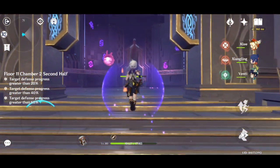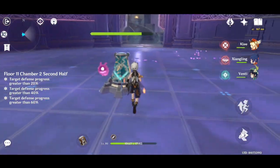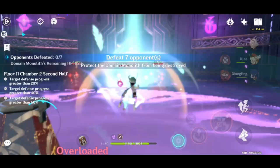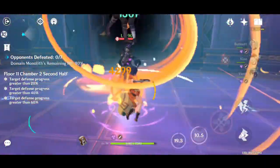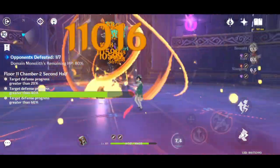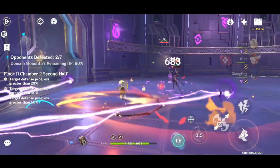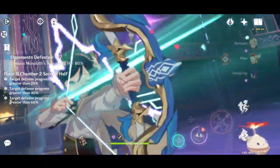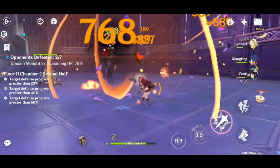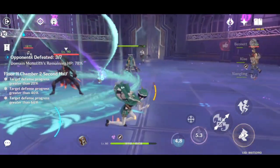For Chamber 2, the key point of this strategy is to use Venti's burst over and over again. I will use Venti's burst to gather all of the enemies and burst them with my Pyro character, making sure to regain more energy for the next burst. By doing this, the enemies won't have any time to hit the monolith. That's just how OP Venti is as a character in this floor.